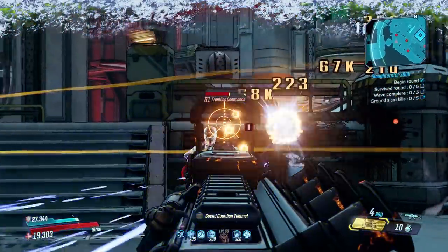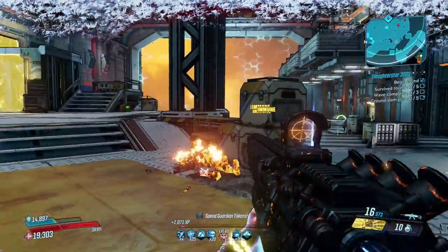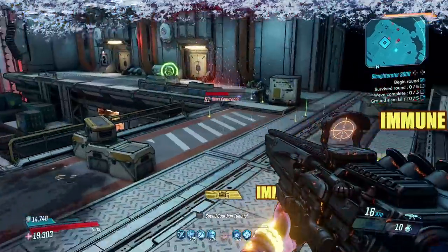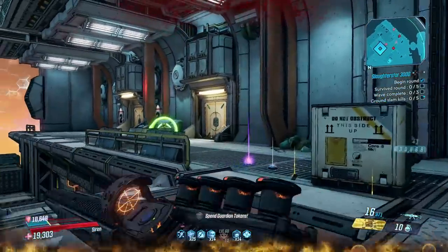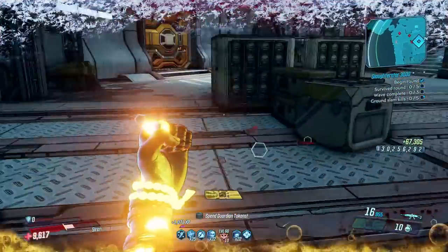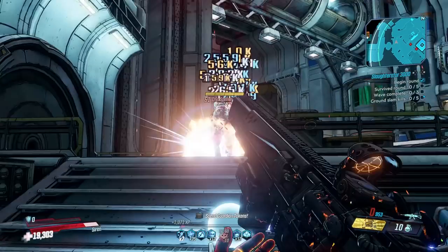It typically comes with the double penetrating prefix, consuming two ammo per shot, but you can even bypass that and fire double the projectiles at the cost of three ammo per shot. That's what I'm using here and it's great. If you're looking for the one with the highest DPS, this is it, but any Contained Blast has the potential to deal massive chunks of damage.